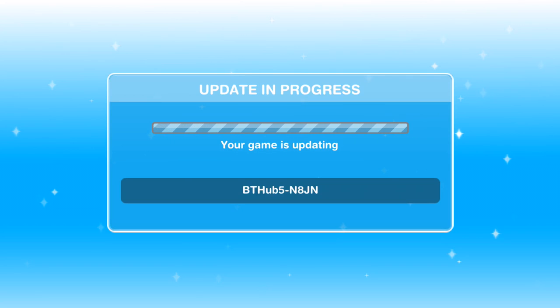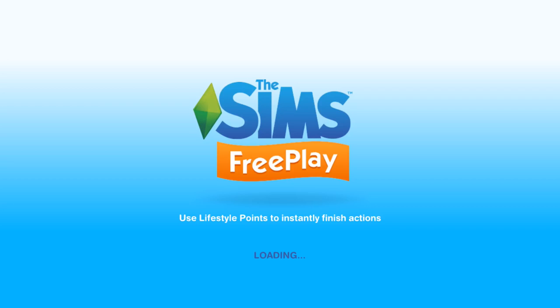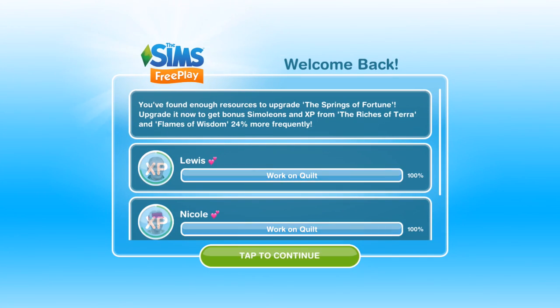When you update your game, you will get a loading screen. Just wait whilst the game updates and then you will get a pop-up. A little tip: if you have any issues with that — my game wouldn't move from that loading screen — just turn off your device and restart it. If you get that problem, just turn off whatever device you're playing on and start again and it should work.